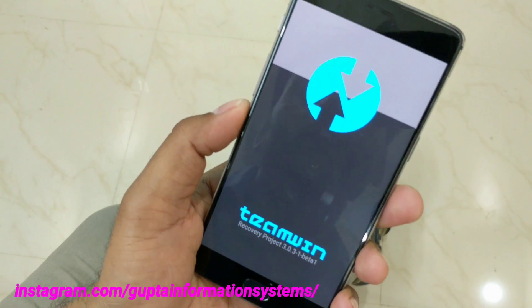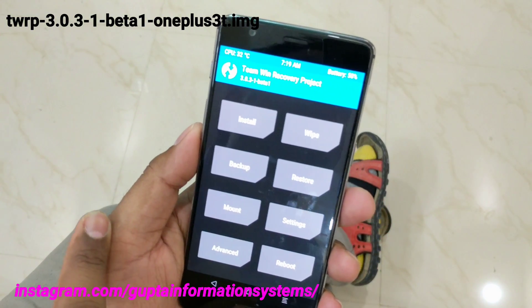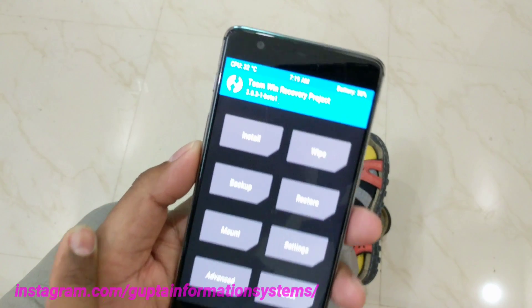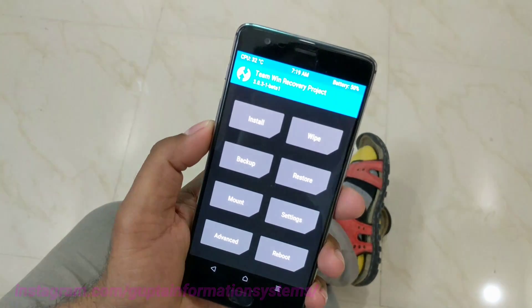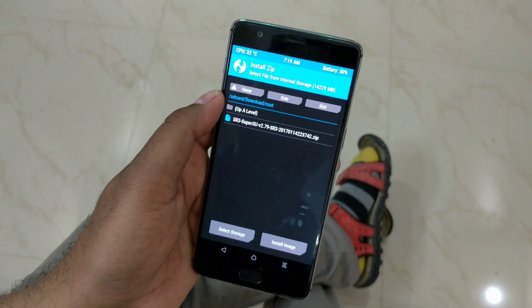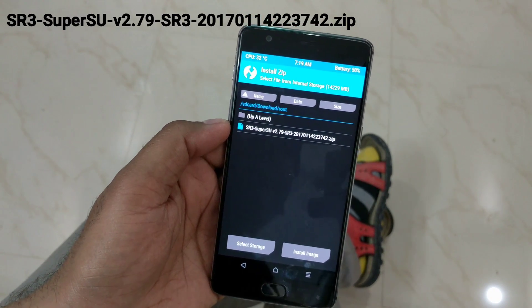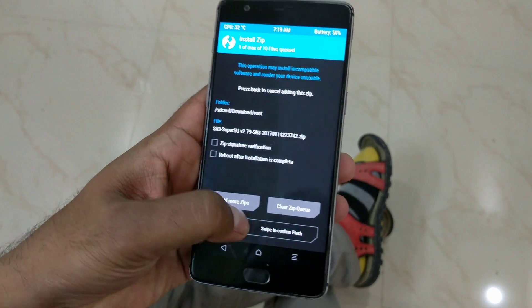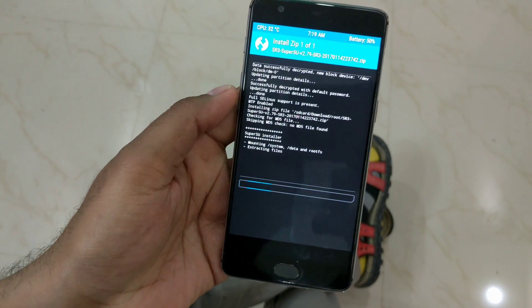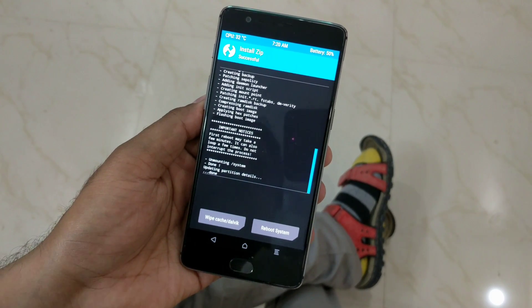Now talking about the OnePlus 3T. The TWRP version I've used is the latest available, which is 3.2.3-1 beta 1, as you can see at the top. Check the video description for the download link. The procedure is the same — go to the install directory where I've copied the same SuperSU version we used for the OnePlus 3, and swipe to confirm flash.